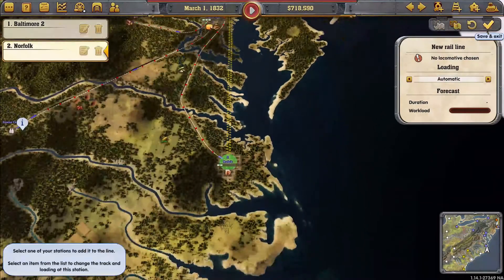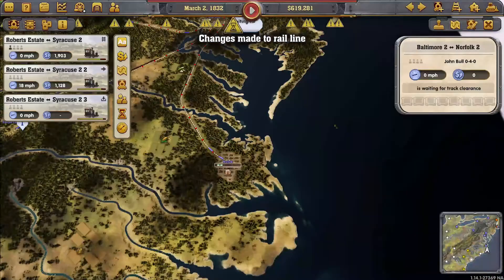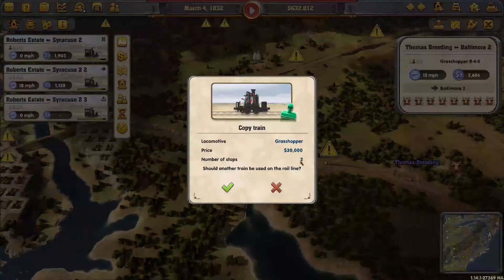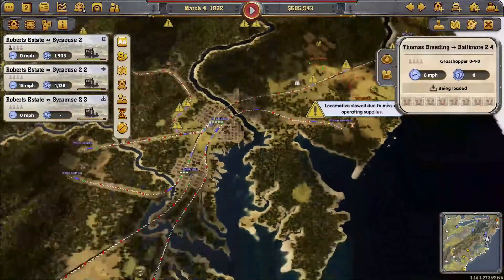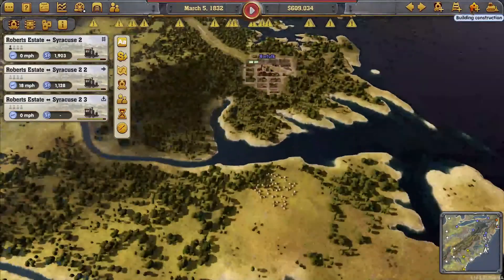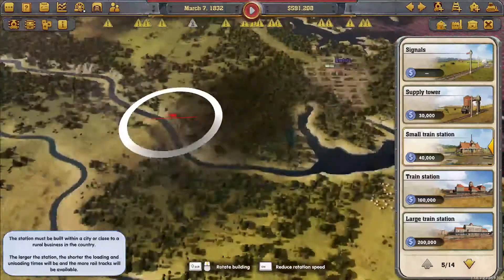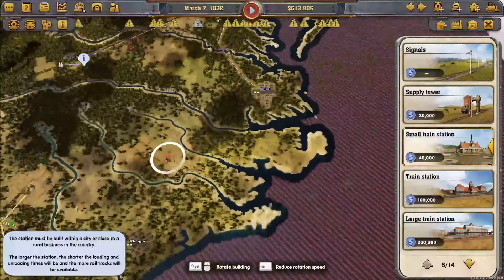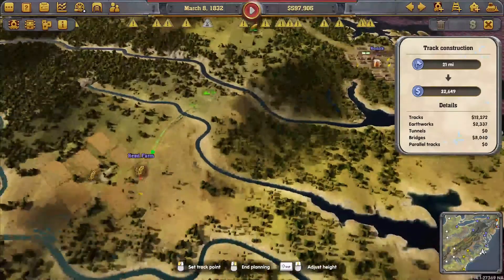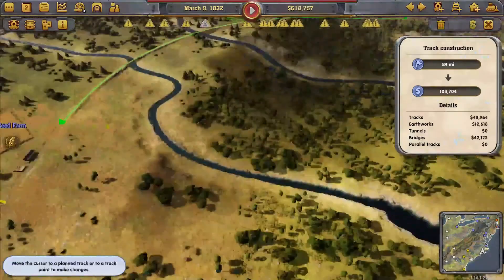We'll do a couple of John Bulls here as well. We might need an extra locomotive on this line. Now we need to supply grain to Norfolk. There's a grain farm right outside so we can connect that up - a quick short line but it's going to be lucrative.